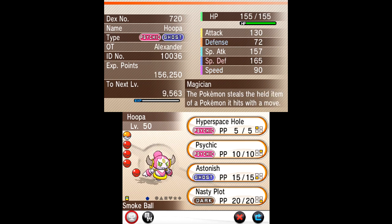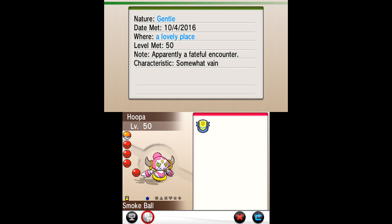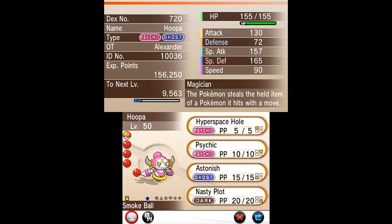This one is Hoopa — a Psychic and Ghost type. It has the attacks Hyperspace Hole, Psychic, Astonish, and Nasty Plot. It's got a Gentle nature and comes with a Smoke Ball. Not to mention, all Pokemon obtained through Mystery Gift get a Classic Ribbon — a ribbon that proclaims love for Pokemon.